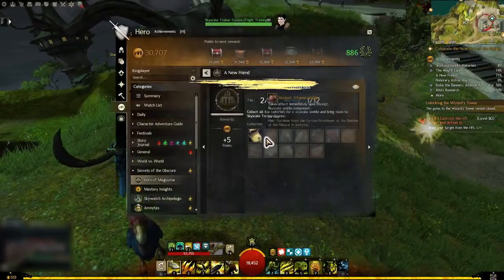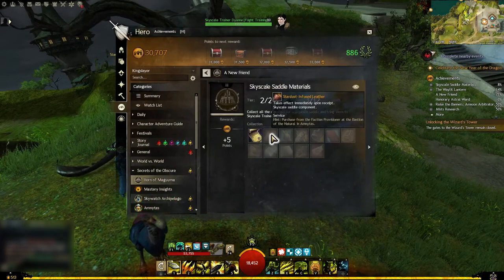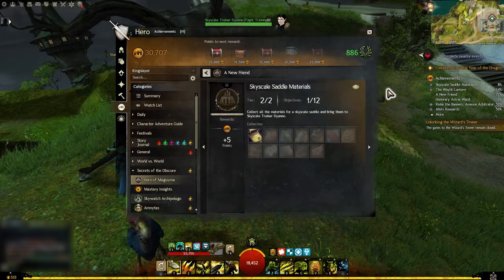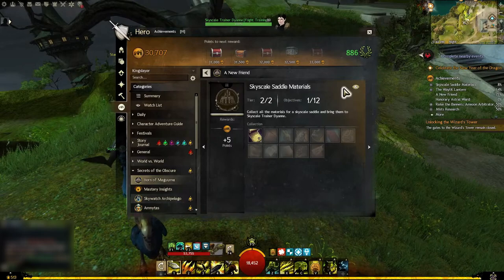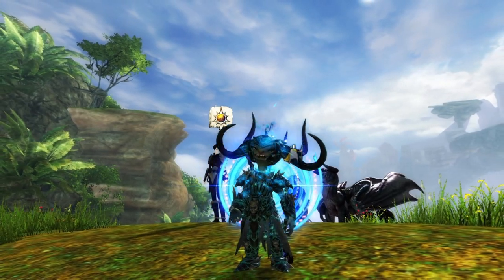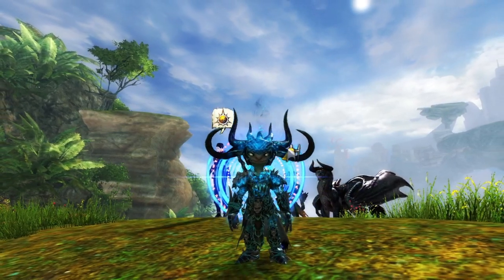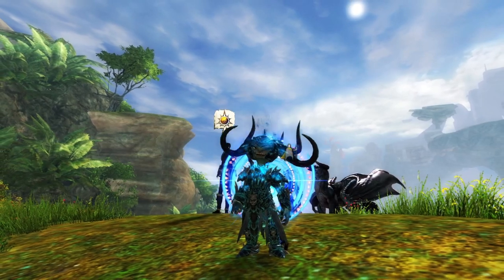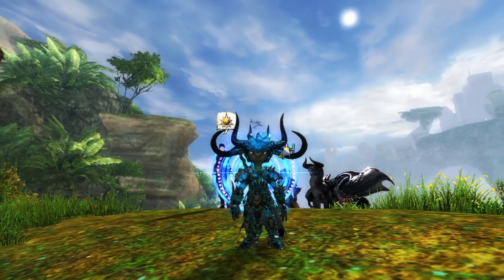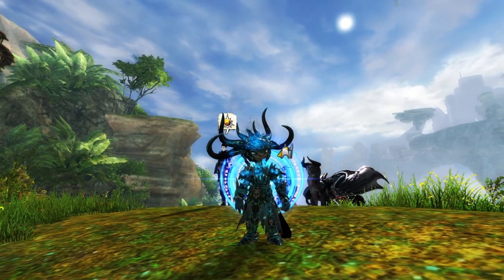In the fourth step, you have to complete the Skyscale Saddle Materials sub-achievement. For this task, you purchase 10 different items using the second set of currencies, which includes provisioner tokens. These tokens are earned by trading specific items to faction provisioners in various maps, and can also be earned from challenge mode raids. They can be used to purchase items needed to make legendary armor, runes, and sigils — so it's a good idea to start stockpiling them right away.